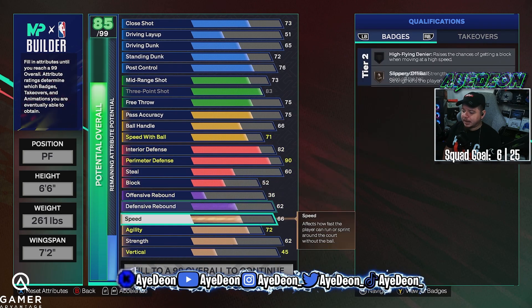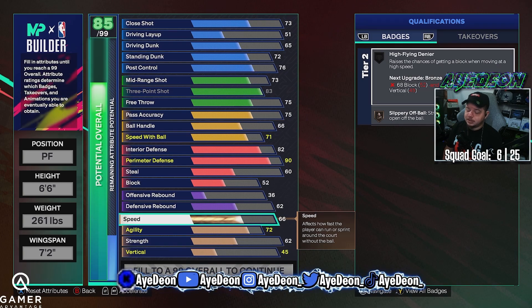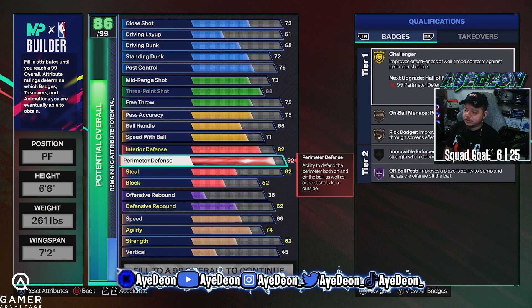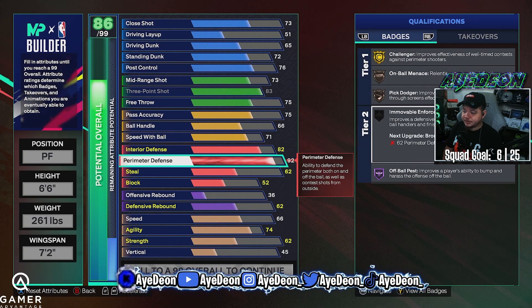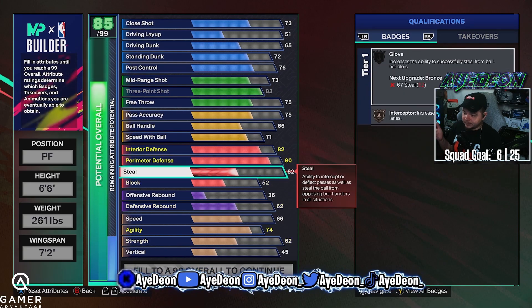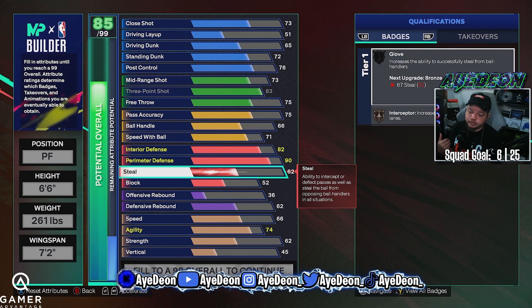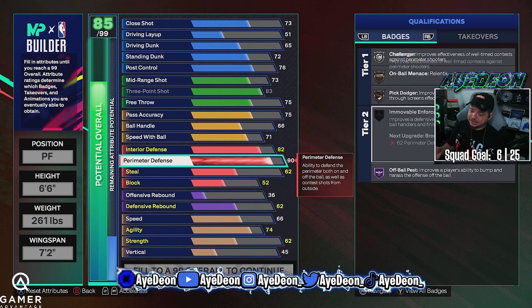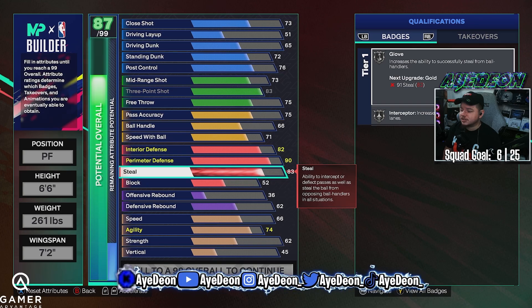Perimeter defense is going to be a 90. What I did with the cap breakers was toss them there to get it to a 92. Speed is going to go up to an 89 with the plus three. So 89 speed and 92 perimeter gives you gold challenger, gold on-ball menace, and gold pick dodger. That's important to me because I have to switch a lot depending on who I'm running with — it helps me stay in front of people and contest shots on the perimeter.